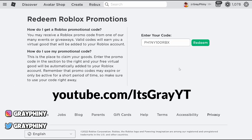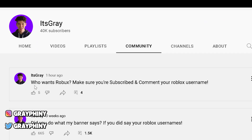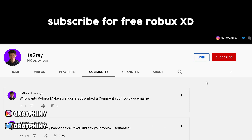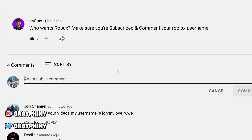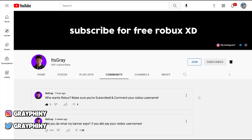Now go over to youtube.com/itsgrey — that's going to take you to this page. Go to the community section, it's just this little bubble, and you're going to see this comment that says who wants Robux — make sure you're subscribed and comment your Roblox username. So what we need to do is subscribe to the channel, turn on post notifications, and like the video. Go to the comment section and comment the code saying I did it, then put your Roblox username, and press comment. I'll be checking who commented the code and who subscribed, and I'll be giving out over 100,000 Robux.